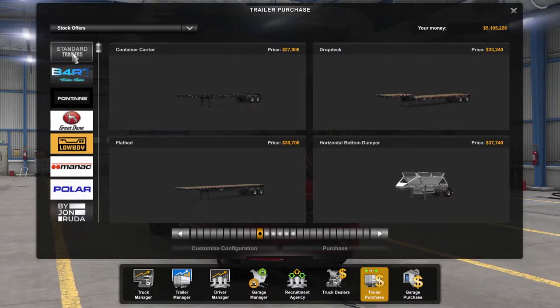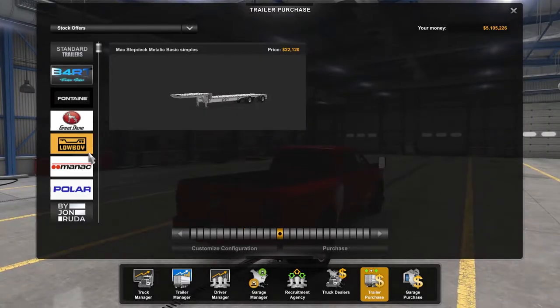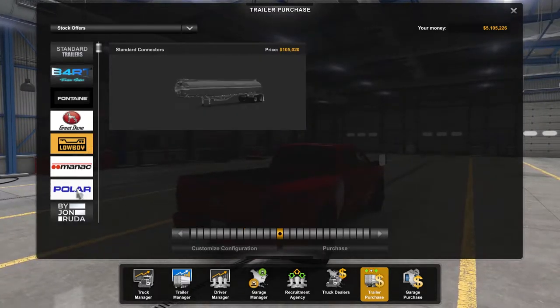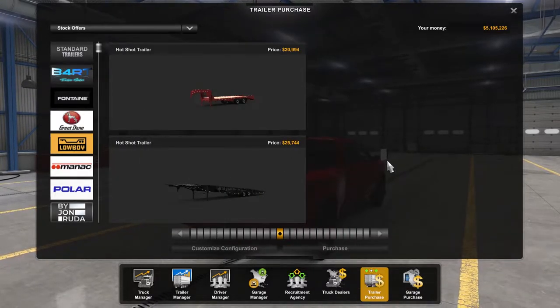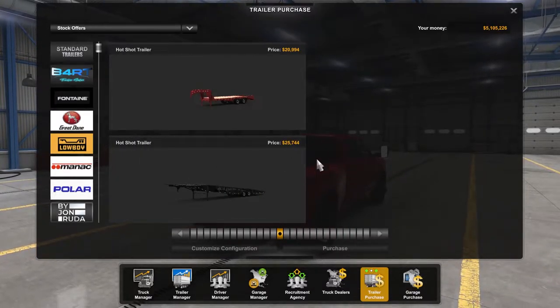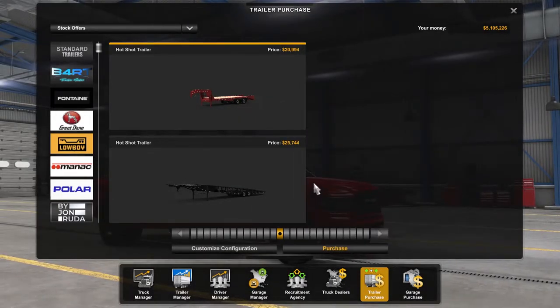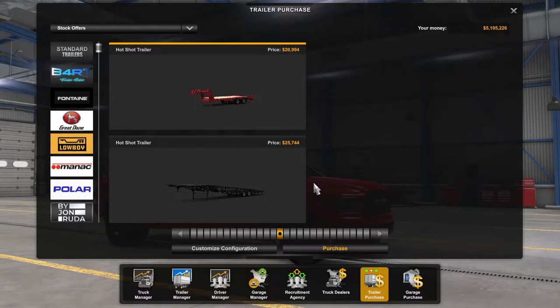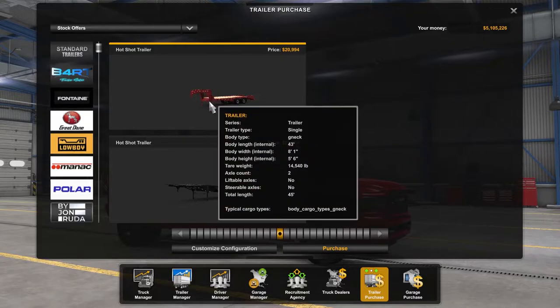His truck comes with its own trailers. I have some BRT Force trailers, I have Fontaine, and some other trailers from him as well. This is the one you're kind of supposed to use with the Dodge — a hot shot trailer. If you use the developer console you can actually glitch yourself to have any trailer you want — you can literally pull a huge trailer with this truck, which is kind of funny. But let's grab this one.